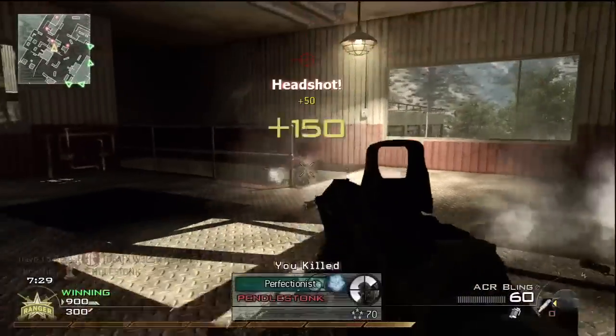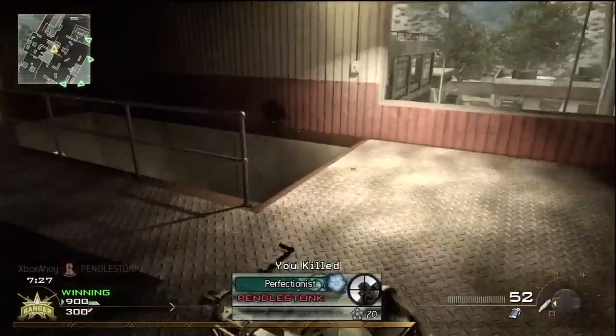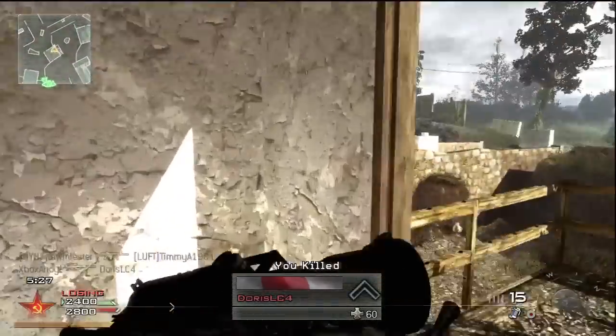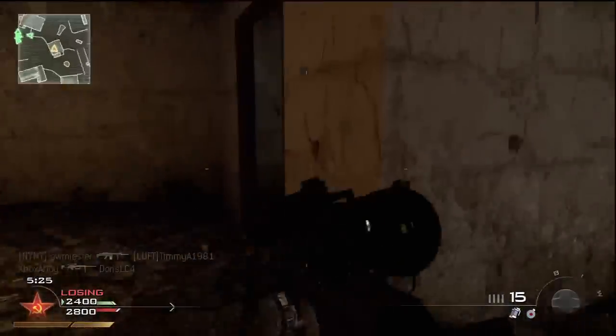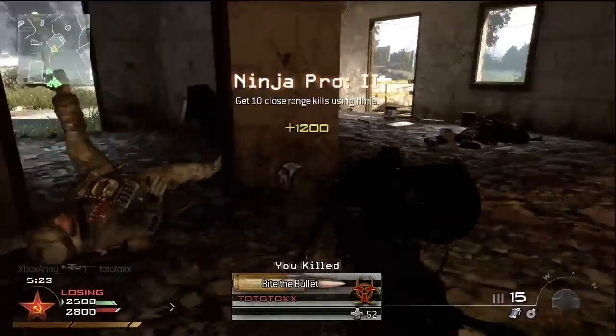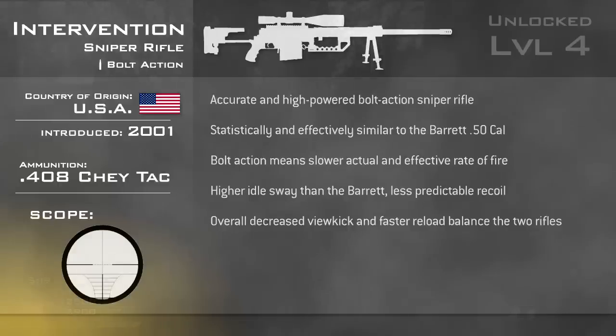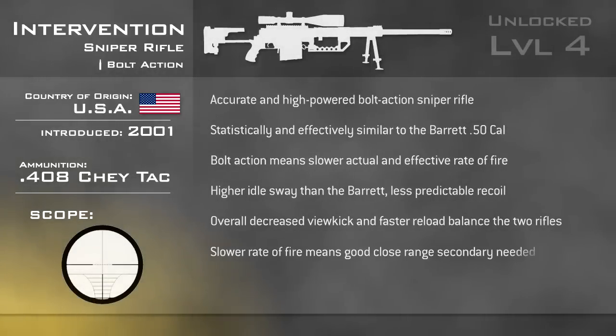For your yellow perk, Steady Aim Pro will both allow you to hold your breath for longer and give you a better chance at hitting a close-range attacker by firing from the hip. If you plan on moving around a lot and being a little more aggressive, Ninja might be a good way of masking your movement instead. As is usual with the sniper rifles, when on the move you'll want to switch to your secondary to give you a fighting chance in close quarters — a machine pistol or handgun would be an ideal pairing.